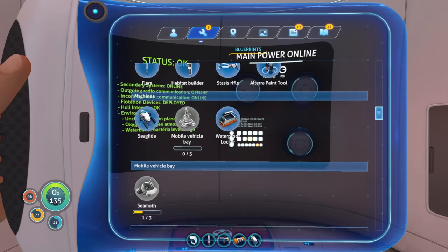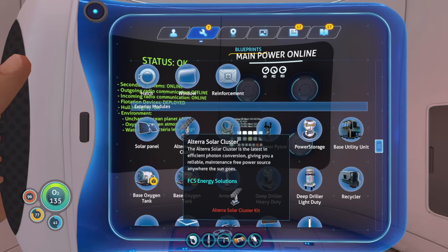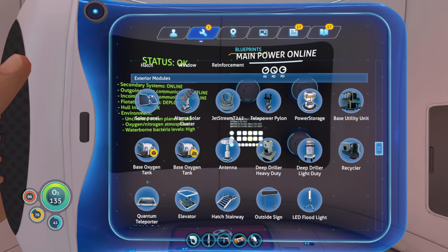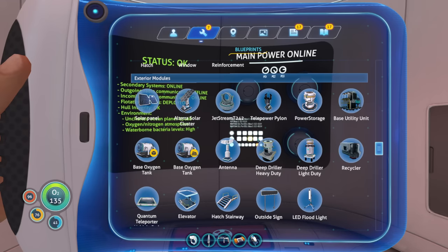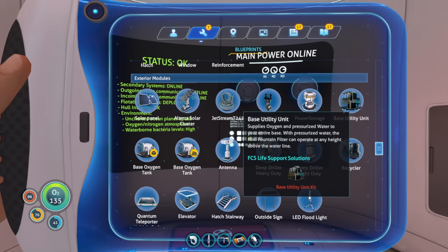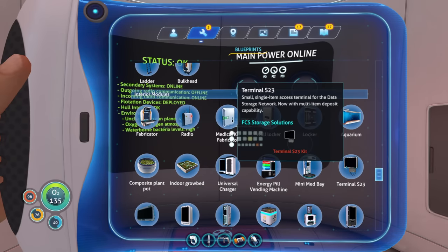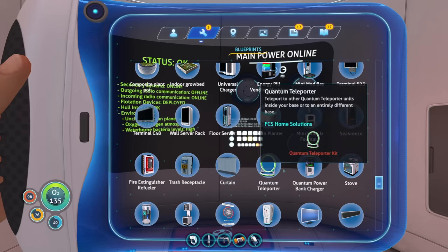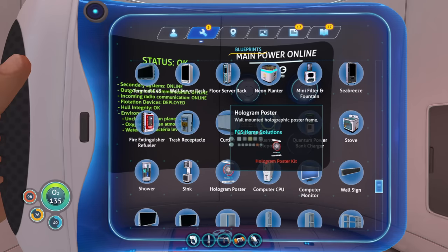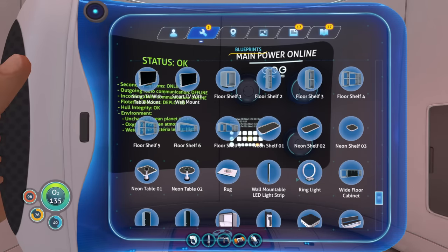Looking through the modded pieces - it looks like we're definitely going to need some kits. I don't think we can make any of these without the kits. We're going to have to make a trip over to the fabrication place because we need a kit for basically all of this stuff.